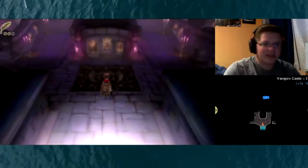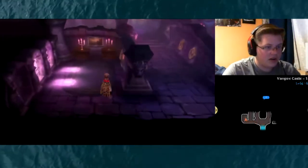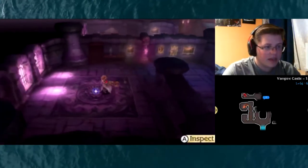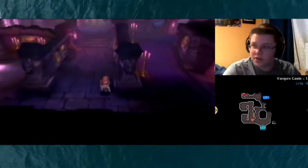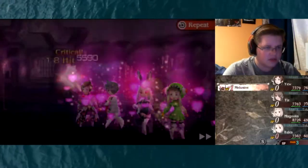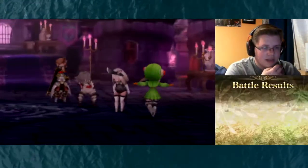Once again my encounter rate cannot be adjusted - they moved it back to zero, so no matter what I have to fight everything in here. This is something different from the last game. In the last game, even at the Vampire Castle, I could have turned it off if I didn't want to fight. In this game they said no, you're fighting everything.